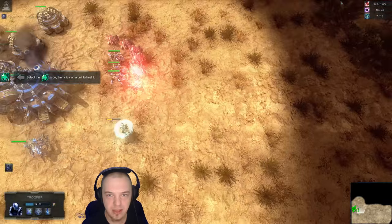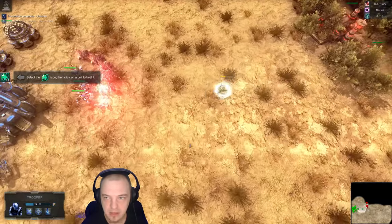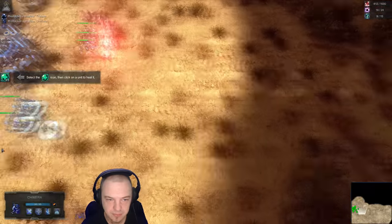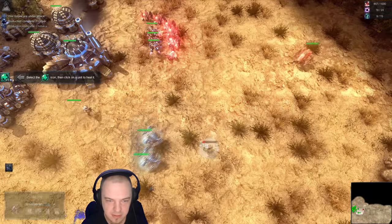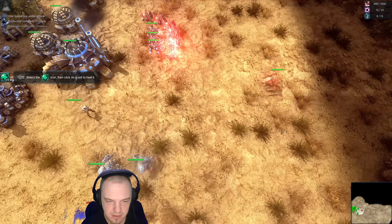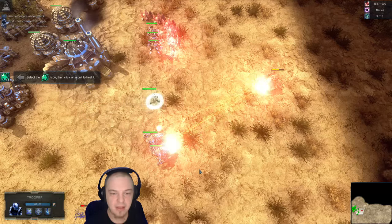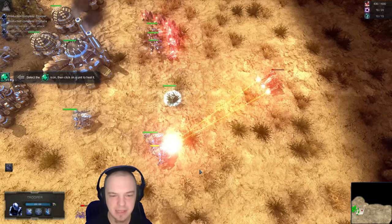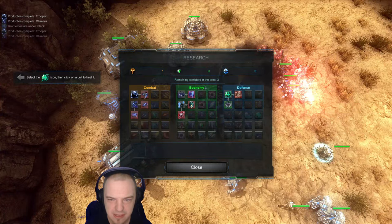I'm gonna go peek at what the enemy has over here. He's dead already — just prod it a little bit. Let's move up. Drag it back to the mechs. Oh, you stay behind — move it! I also have the heal ability, which is unlocked immediately upon starting the game. It is a defense skill. Of course it is.